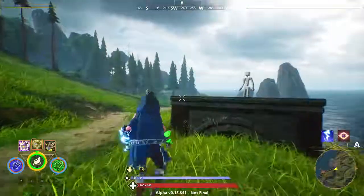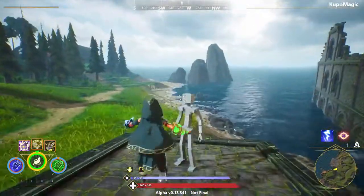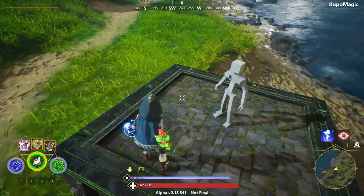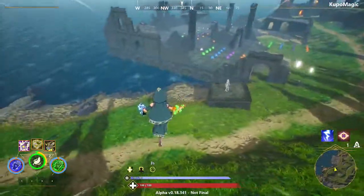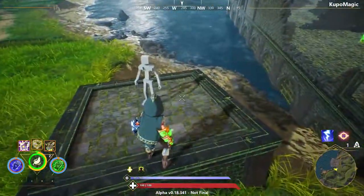For example, right now I have the feather fall rune, so I've jumped pretty high. Now I'm near this dummy and you'll notice that when I use my rune, you'll actually get shocked. Let's try that one more time.